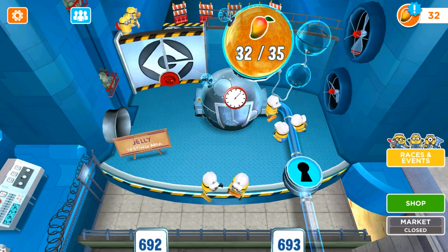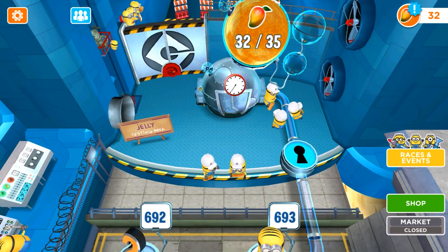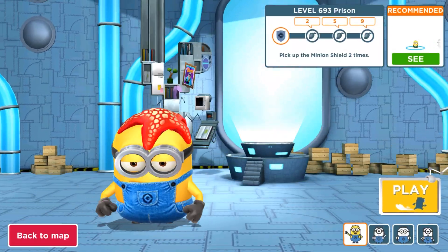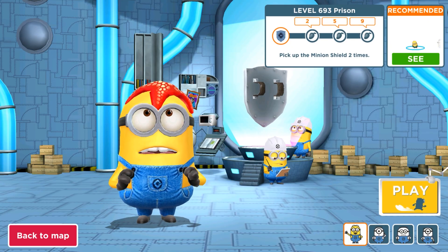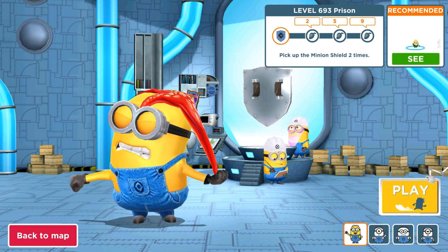Hey guys and welcome back to the game! Today we are playing an old version of Minion Rush with the starfish character. We are about to expand the jelly lab, but first we have to complete level 693 in the prison. After we pick up the minion shield 2 and 5 times we will get 2 fruits and mangoes, and the lab will be expanded in the testing area.